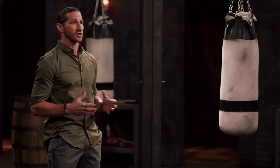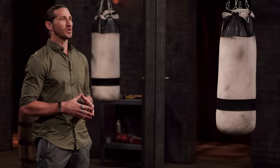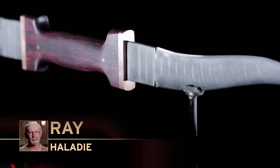Steven, Ray, welcome back to the forge. You've had five days at your home forges to work on your Haladis. Now it's time to see how they hold up in our weapons test, but first — Ray, tell us a little bit about your weapon. Well, I made my Haladi as close as I could to the original type of weapon, and I made the blades out of Damascus, and I think it'll do well.